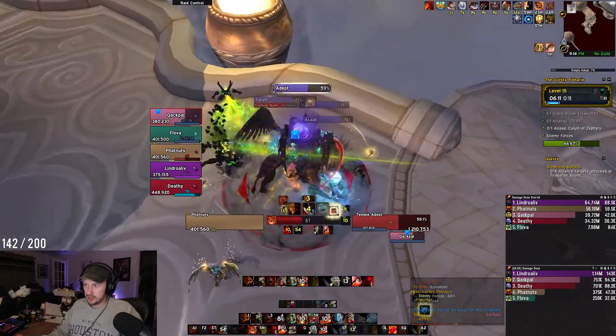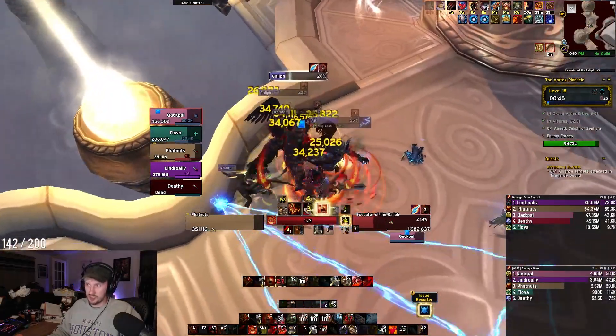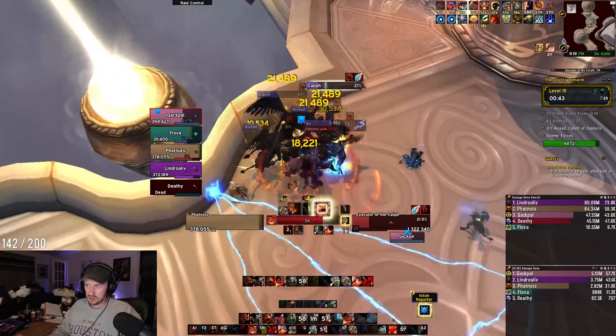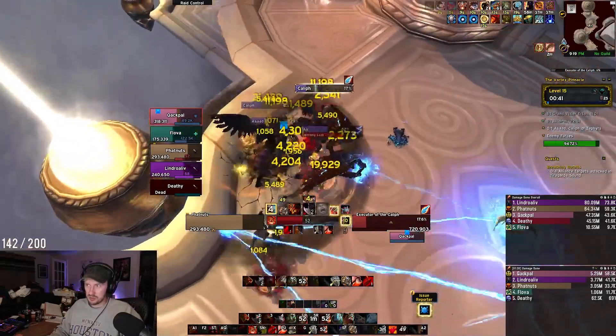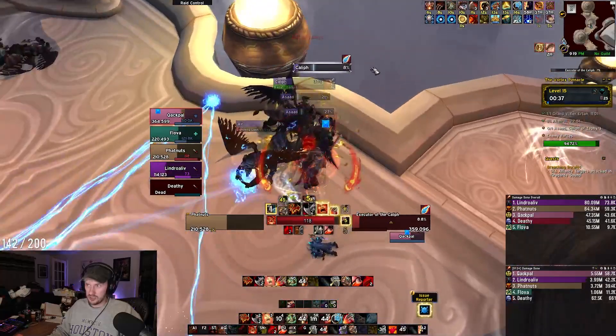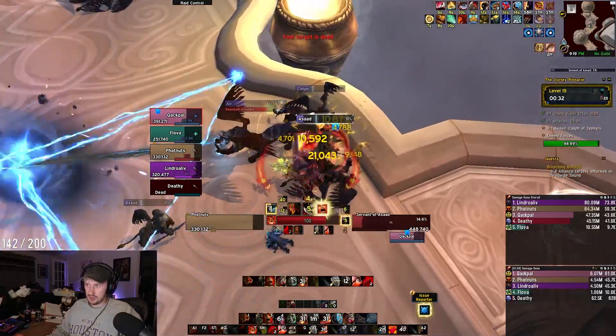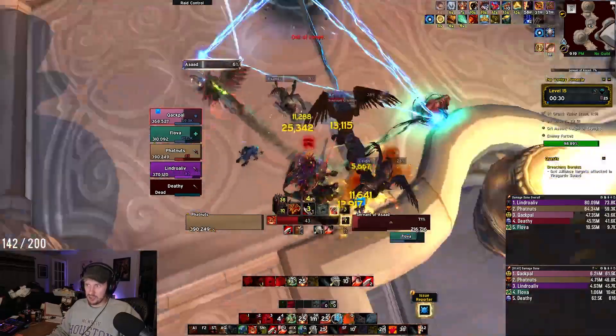On the next set of trash, kick the Adept's Greater Heals and the Executor of the Caliph's Rally. When you encounter a Minister of Air, it will cast Lightning Lash on a player — stand in the grounding field to completely avoid the damage; that's the big electric zone. Otherwise it will one-shot you. Watch out though, you can't stand in there all the time, as it will cast Overload Grounding Field, which will kill anyone inside.